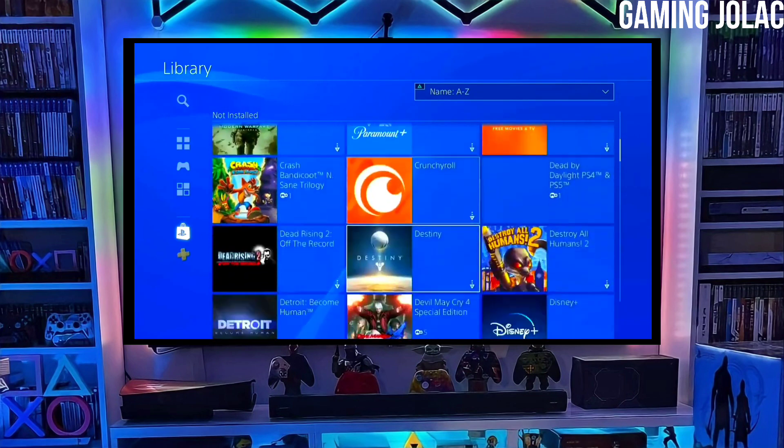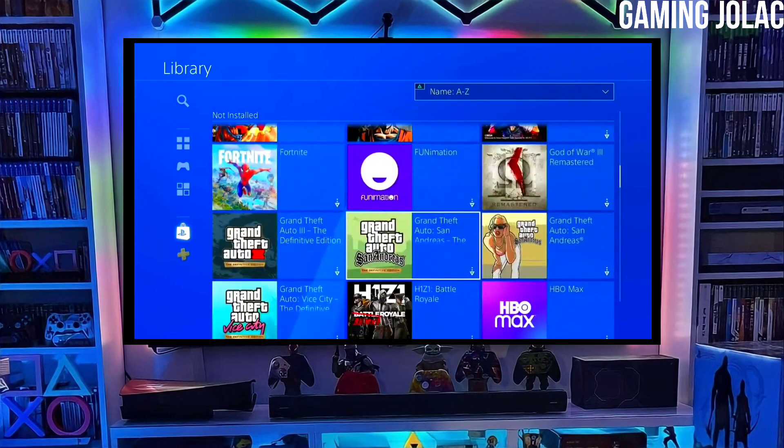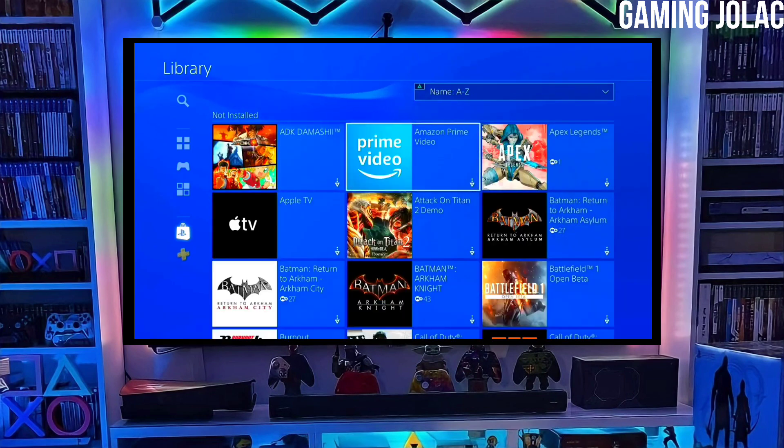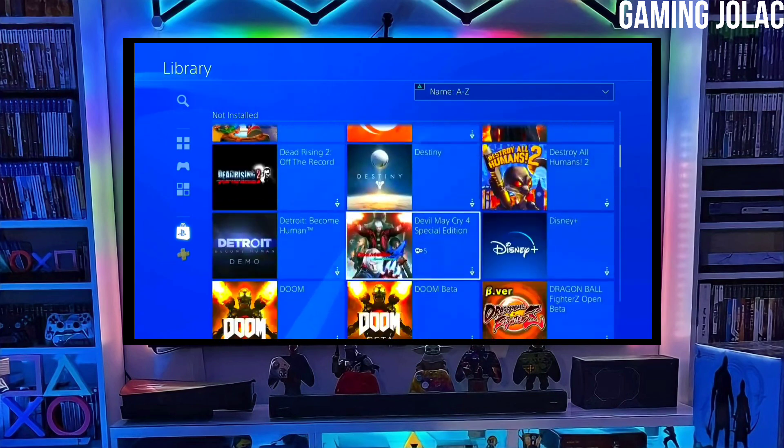After jailbreaking your PS4 successfully, simply activate Golden. Now you can enjoy your PS4 with lots of fun things. The best thing about this jailbreak is that it is fully stable on any PS4 with firmware 11.02.